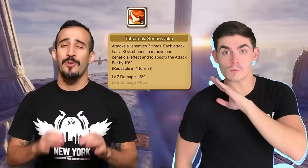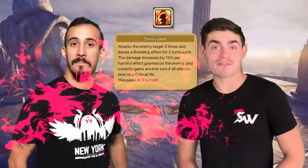Bad pronunciation alert. His skill two is Tatsumaki Senpokaiu — bad pronunciation alert. On skill two, he hits all enemies three times, reducing their attack bars and also stripping with a 30% chance before skill ups. His third skill is Shinryuken, which attacks three times and applies a two-turn brand, plus the damage scales by 15% per debuff applied to the target. And if every hit crits, you get an additional turn.